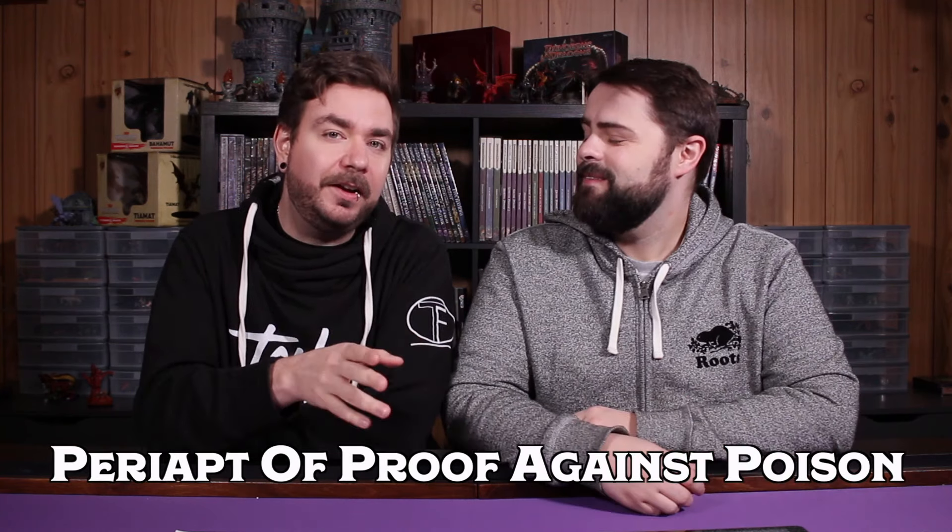The next magic item on our list is a rare wondrous item that part of me is surprised doesn't require attunement: the Periapt of Proof Against Poison. While you wear this silver chain, you are immune to the poison condition and have immunity to poison damage. Damage immunity is something you can usually only get from attuning to a magic item or casting a spell, and the fact that this gives immunity to both the poison condition and poison damage is absolutely stunning. After fire damage, poison damage is so common in the Monster Manual — from fiends, undead, monstrosities, humanoids, dark elves, snakes, spiders — there's poison everywhere.